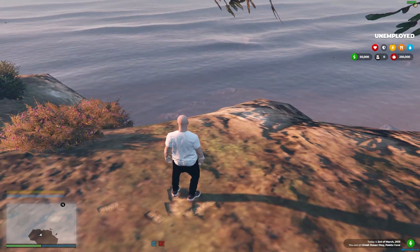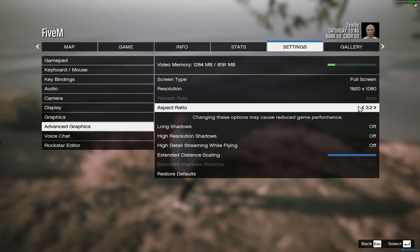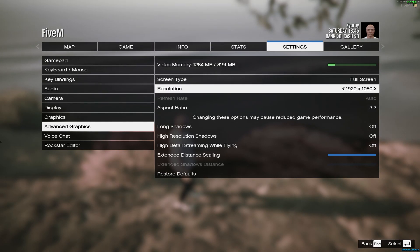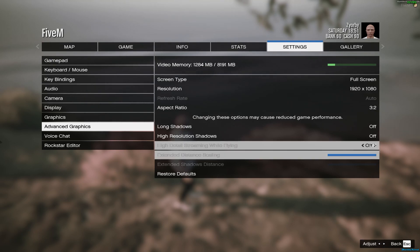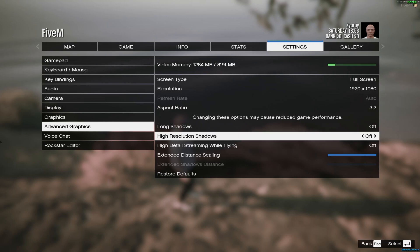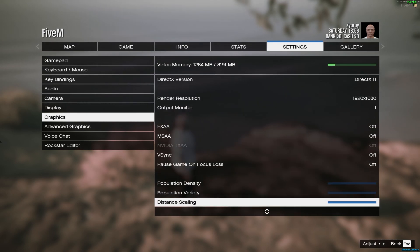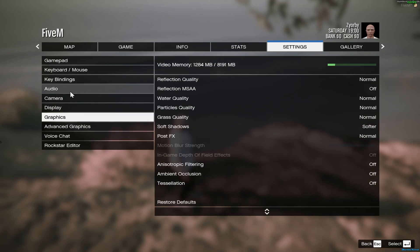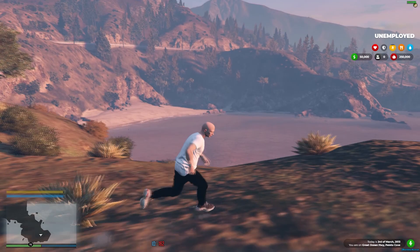Once you're in a server, go to FiveM settings. Stretched resolution is optional but will give you more FPS. Set screen type to fullscreen — this gives more FPS, it's already proven. You can turn the resolution down if needed, but you should be able to keep it at 1080p. Extended distance scaling should be down if you really need FPS. Everything else — shadows, post-FX, all those settings — should be off or all the way down except for distance scaling.